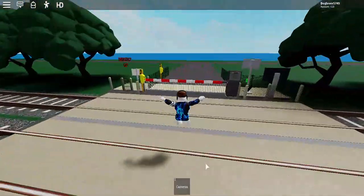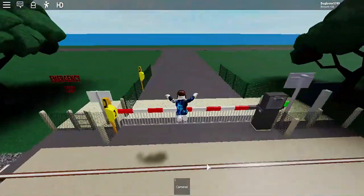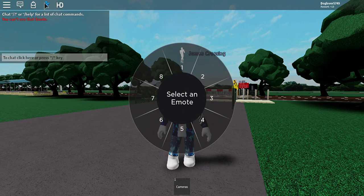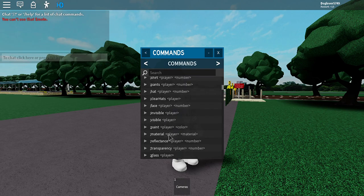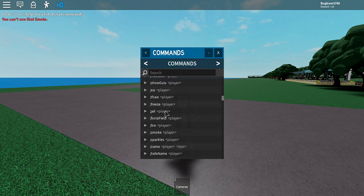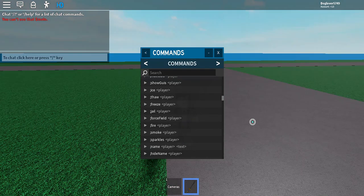That means three months of free VIP admin commands just for liking the game. When we get 20 upvotes we'll do five months, soon up to even a year. Right now we have at least 350 visits and our goal is 370. Here's an example of what you can get with VIP: you can change your material, make yourself invisible, turn into a ghost, have a potato head, get kidnapped, buy ice cream, and jail yourself. There's also force field.